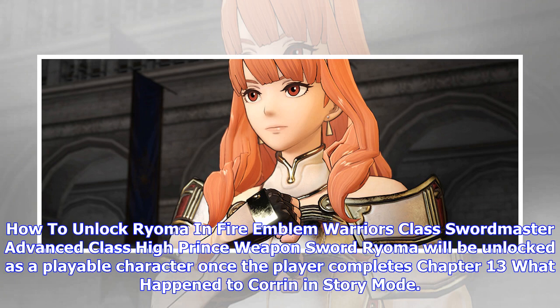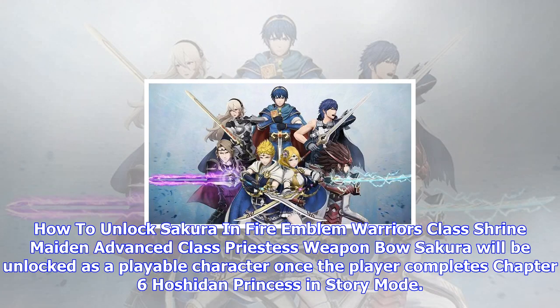How to unlock Ryoma in Fire Emblem Warriors — Class: Sword Master, Advanced Class: High Prince, Weapon: Sword. Ryoma will be unlocked as a playable character once the player completes Chapter 13: What Happened to Karin in story mode.